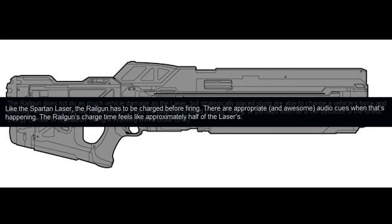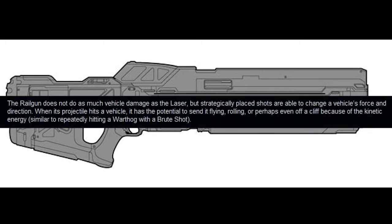They've really emphasised that this gun isn't an anti-vehicle gun at all. Instead, it acts more like a Boomshot against vehicles in that it can use the physics engine to knock them back — much like the Boomshot in Halo 3, when you shoot a Warthog and it goes flying. It won't necessarily be used to take down vehicles.